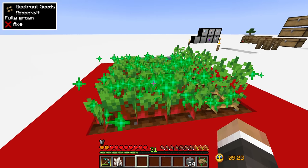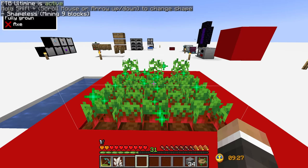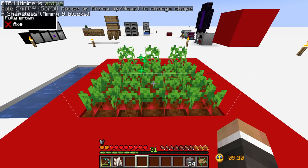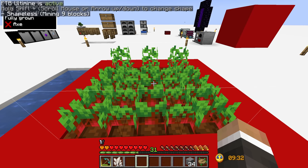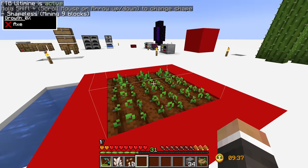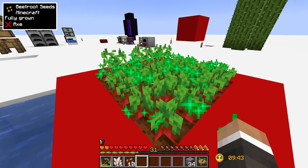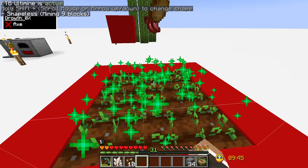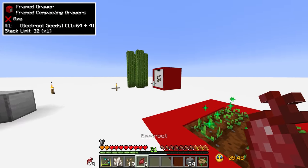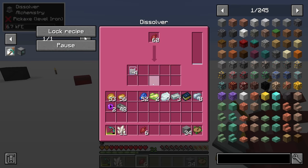The creator of the modpack is in Twitch chat and showed me a very handy tip: if you hold down the ultramine key and instead of left click you hit right click, it will harvest all of the plants within that ultramined area all at once. That's super useful, and especially if we make a larger farm in the near future it's going to make harvesting large quantities of crops so much easier.